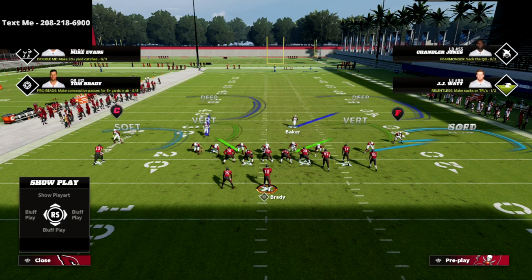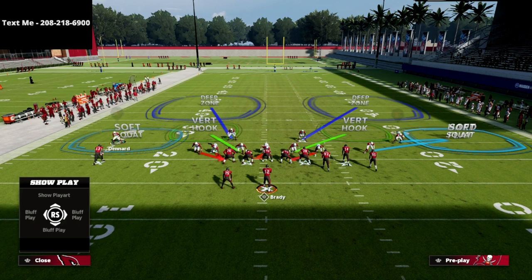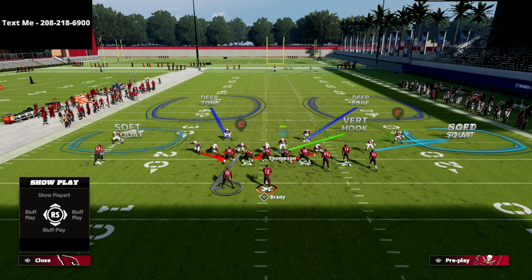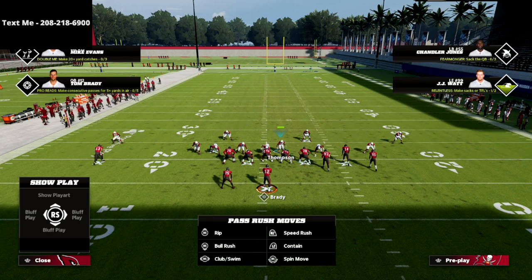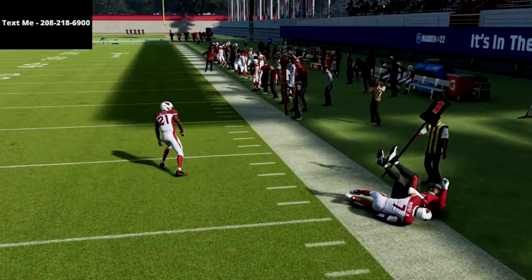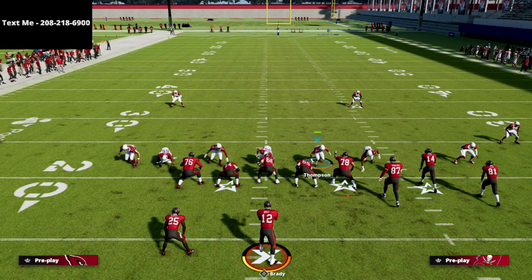We can blitz the crap out of people because we've got coverage that actually works now. We don't even need to set zone drops for this. Play a soft squat on the left side, deep half, man that running back up, hard flat on the backside, cloud flat — and what you'll see on screen right here is the best defense in the game right now. You're going to see instantaneous pressure. If they try to throw the flats, it's absolutely taken away, and you're sitting over the middle of the field taking away drags, quick crosses, or quick posts.